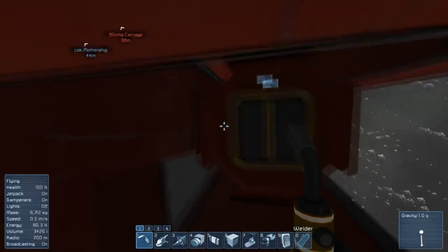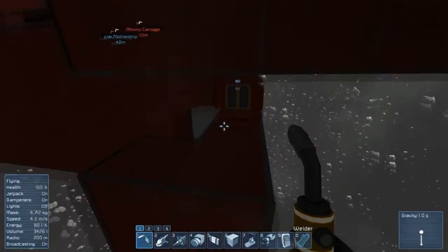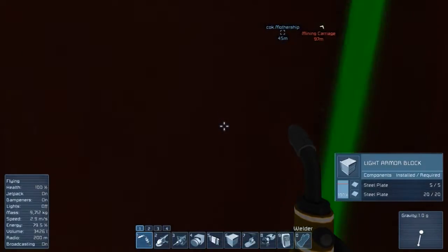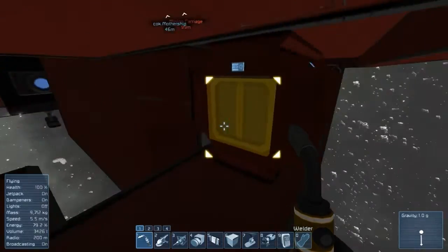This entire door is hanging on by just this block right here, so if I'm gonna test that, I don't really want to, because this entire door, like I said, is hanging off by that block and I don't want that going flying off into space, because this costs a lot of steel, a lot of welding, takes a lot of time - not worth it.